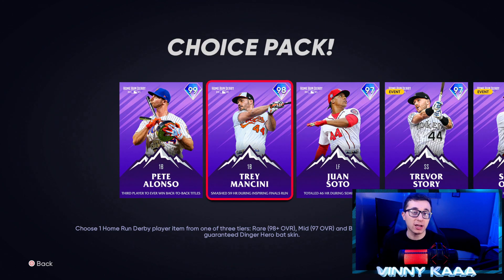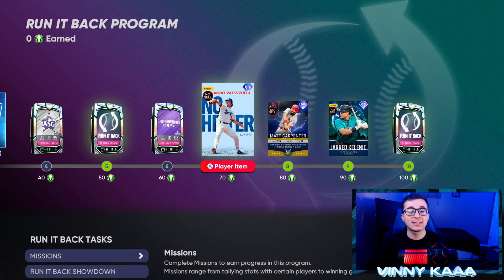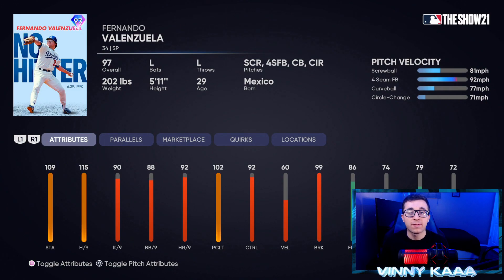Trey Mancini, if you're lucky enough to pull the rare round. At 70 points, we have three cards in the actual Run It Back program that are not in the packs that you can earn. So we have a 97 overall Fernando Valenzuela. The card that came out at the beginning of the year was untouchable, but this card looks okay — not horrible, but not great. He's going to be cracking a lot of people's starting rotations. 109 stamina, 115 hits per nine is not bad, 90 Ks per nine, 92 control, 60 velo, 99 break. Individual pitch control — all four pitches 84 and above, then 94 plus on three of them.